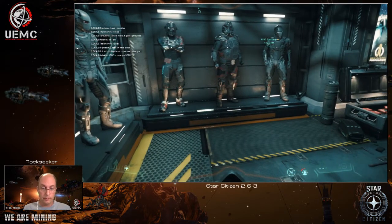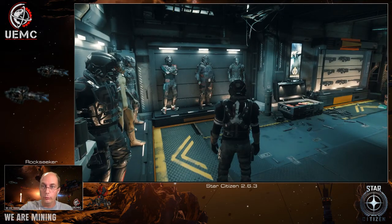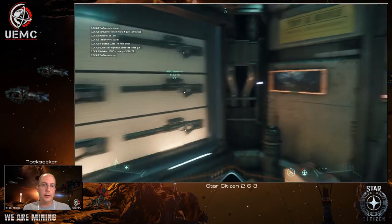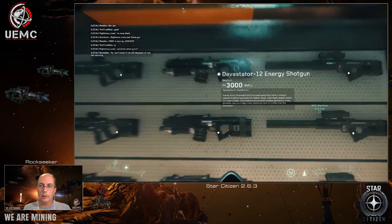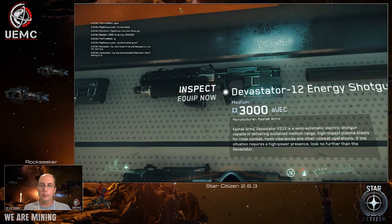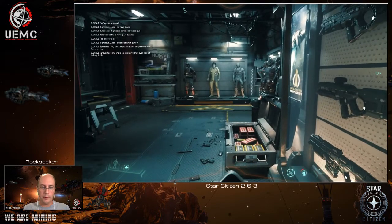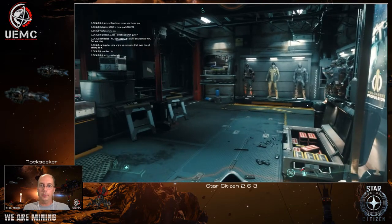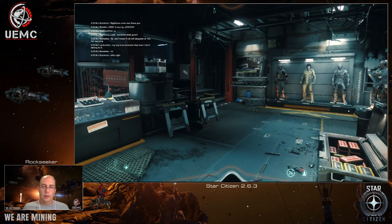Let's confirm I've got my super duper suit — yes I do. One thing also: when you get a criminal suit you get a free gun. I already got the free gun before, but it's still giving it to me, so I can hit 'Equip' again. Now if I check my loadout I should have my gun. I'm all set to go to Security Post Kareah, which is basically where a lot of PvP happens. Hopefully it'll be quiet and I'll be able to go to the terminal, clear my criminal record, and become a good citizen again.